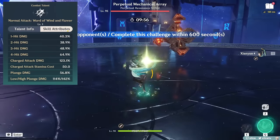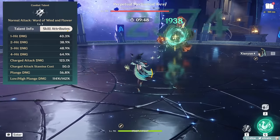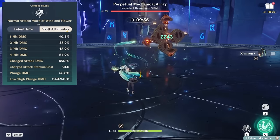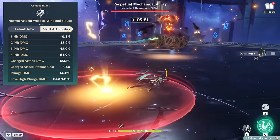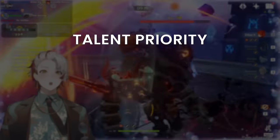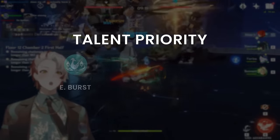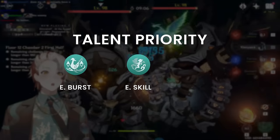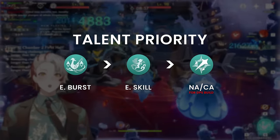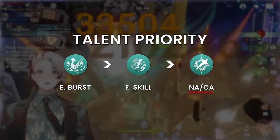Normal charge attack. Xianyun is by default an Anemo catalyst user. If we know anything about these characters, they can be super flexible as on-field drivers because their normal and charge attacks are automatically Anemo-infused. While a majority of her uniquely designed kit is in her burst and elemental skill, her normal charge attack can still see some use if you want to utilize these infusions. She is also a ranged catalyst, so imagine her very similarly to the on-field playstyle of Sucrose, though her build path is very different since she's an attack scaler and not elemental mastery. Talent priority: her attack transfer is on her A4 passive and is not dependent on talent levels. The main thing that matters is her burst, where healing increases by talent. General recommendation: elemental burst over elemental skill over normal charge attack.